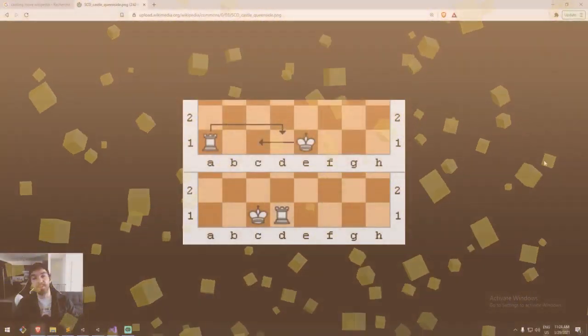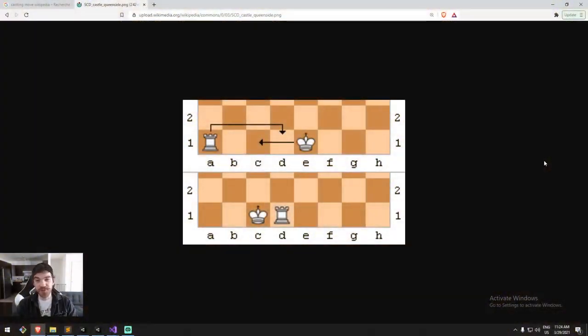This section is about the castling move and here I have a representation of what it looks like. To do the castling move we have to make sure that the affected rook — in this case the left side rook — and also the king, both of them must have never moved in the past. So if you take a rook, go up, and then come back down, you are not available to do castling.